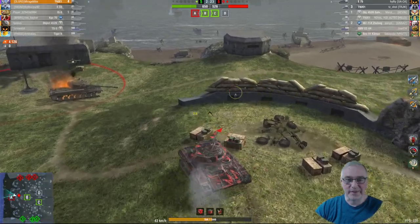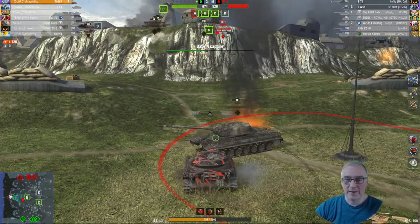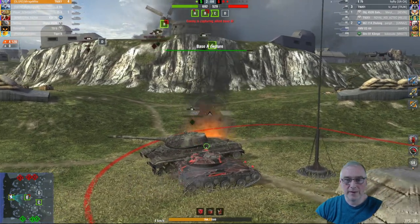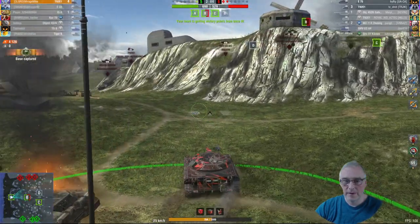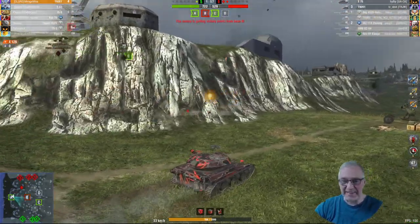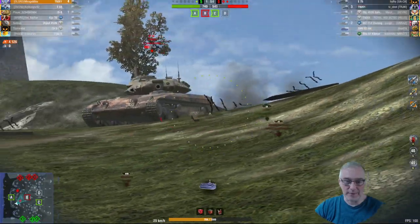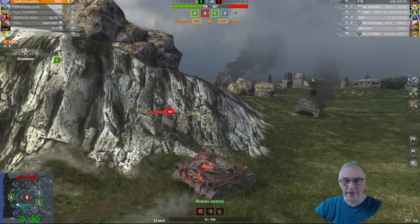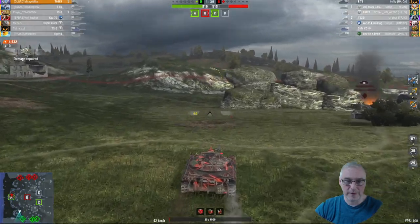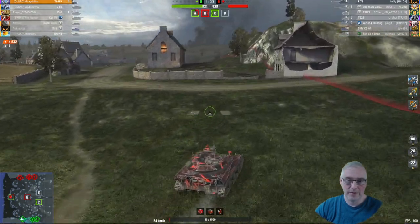Not quite sure why he's just parked there — not the best player obviously. Four kills — we've got the capping, but missed out on the Radley Walters, got stolen by the IS-8. Could have been really close — 4-1. We'll go forward to the T92. Two versus two — the E75 is out of action. The IS-8 has gone down. He's on about 590 HP — hopefully with a big roll we can finish him. One versus two, I'm going to try and cap if possible and win via Supremacy. Five kills out of six, we've got the Radleys! We're on two caps to one.